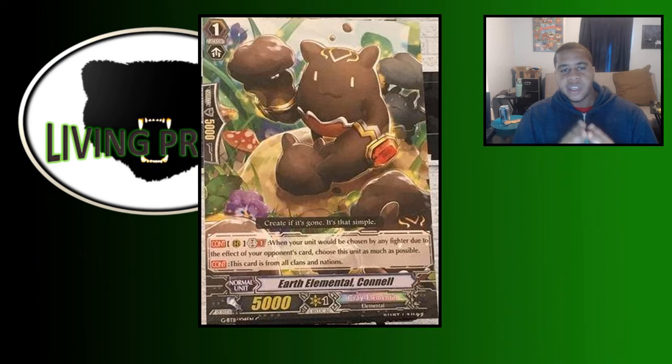A big thing Connell does is help against Freeze Ray. One of our weaknesses against the Freeze Ray matchup was that if the Freeze Ray player was at four damage, we'd have to push them to five before going into a big combo, because having that one damage buffer meant they could take damage, lock down our rear guard, and then easily guard against our vanguard attack — so we couldn't utilize a lot of multi-attack.